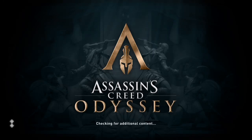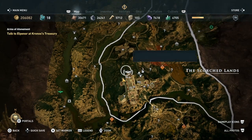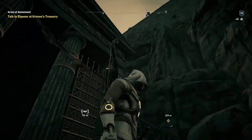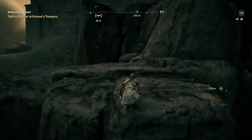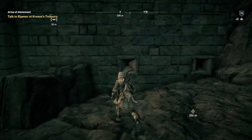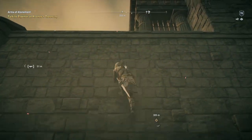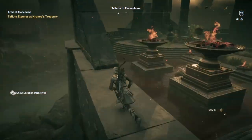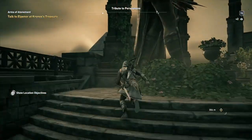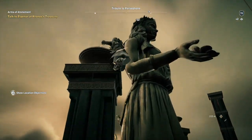Hi everybody, welcome back to my 100% walkthrough of Assassin's Creed Odyssey. On this video we're going to be doing another viewpoint here in Hades — in the underworld. We're going to be doing the Tribute to Persephone. It's right near us here at the Palace of Hades, so we're going to climb up this place. The Tribute to Persephone is in fact the statue of Persephone. We'll do this as a viewpoint and then go back to talking to Elpinor.